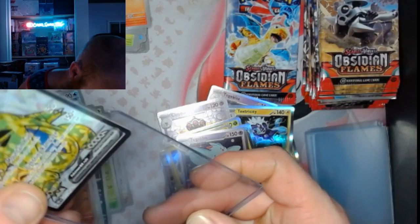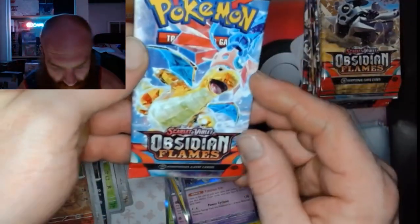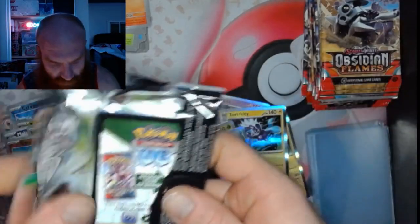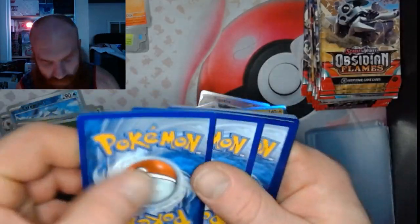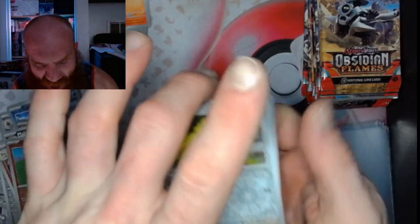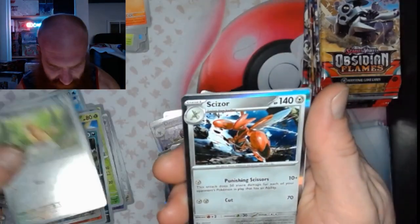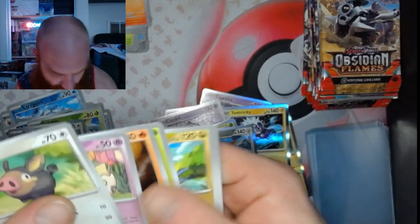There's a Dragonite on the front right there — let's go, it's got to be something. Pack 30: got a Pidgeot and a Scizor. That's all right, that is A-OK fam.